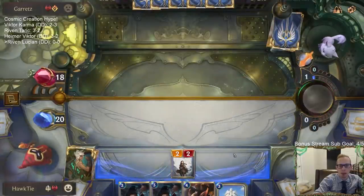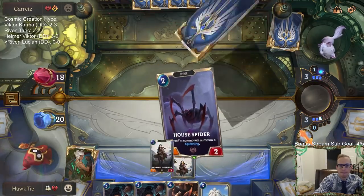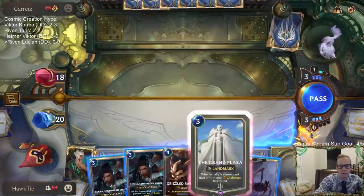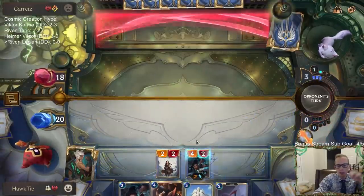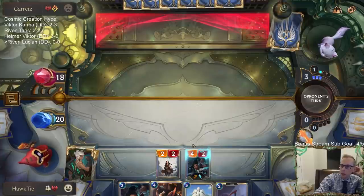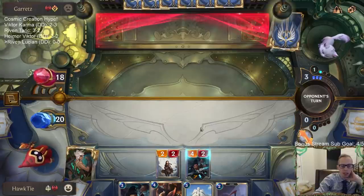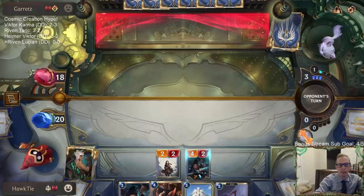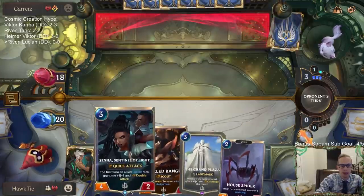That was probably a mistake for me to even play Lucian there, especially drawing Grand Plaza. Let's get a Senna and actually do this — play Grand Plaza on the attack turn. Especially like this when I want to put pressure on, it's not the best; I want to play this on their turn next turn. Let's do this and get the attacker in because I've already got another Senna.